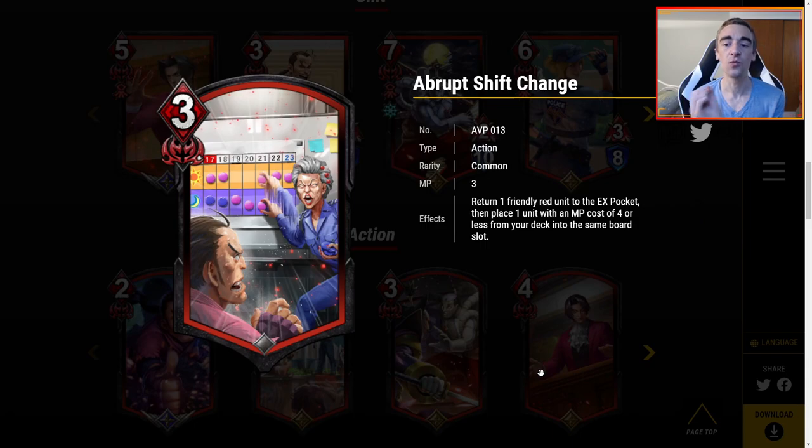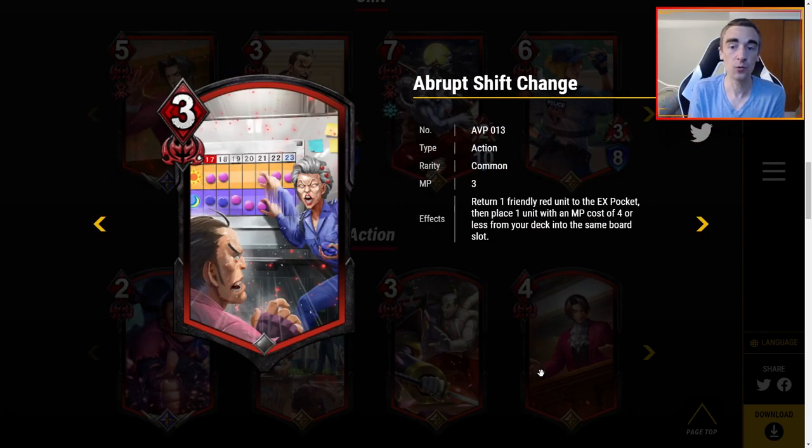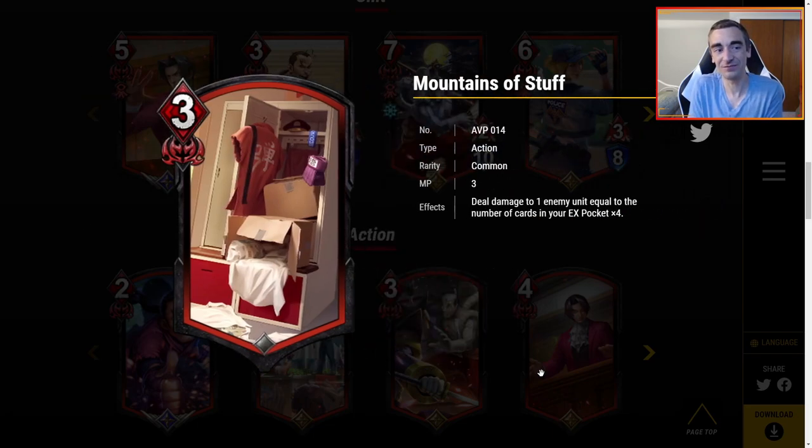Abrupt Shift Change — three MP: return one friendly red unit to the EX pocket, then place one unit with MP cost of four or less from your deck into the same board slot. I could see some cool things to do with this, but overall I feel like just playing units, burning units, and protecting your units will be better than Abrupt Shift Change. Dan's Locker — three MP: deal damage to one enemy unit equal to the number of cards in your EX pocket times four. It plays well with Abrupt Shift Change, but I think there are just way better and easier ways to deal damage. I'm off it.